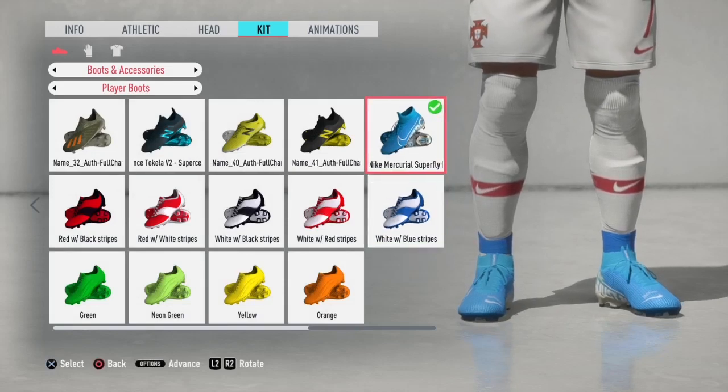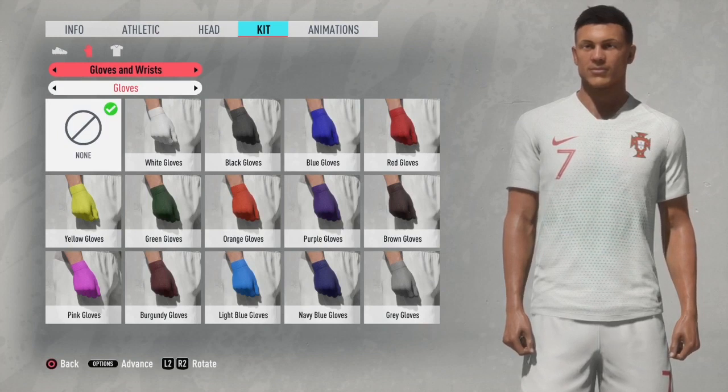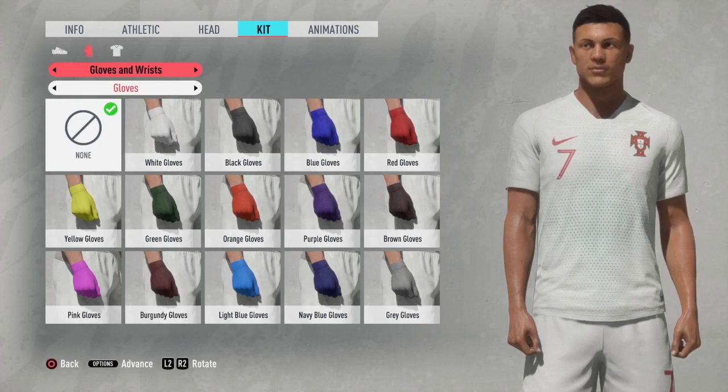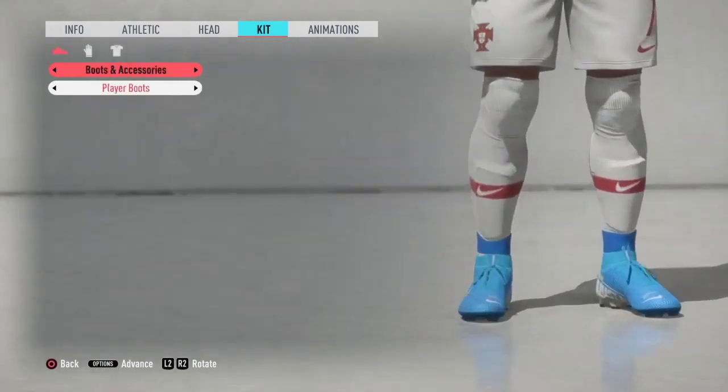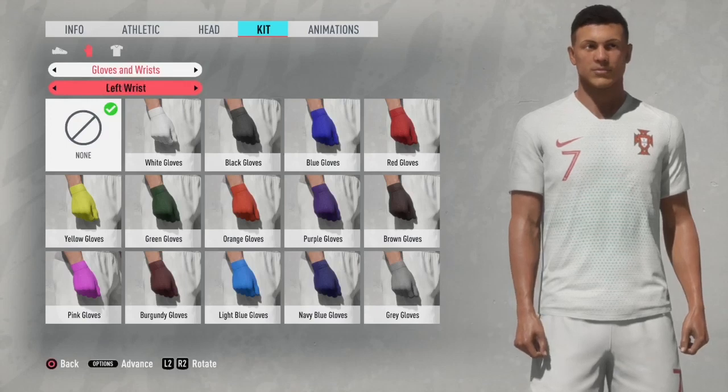And that is it. You can choose your own boots and accessories, choose your own gloves etc. to how you want your character to look inside the game. And that is the Cristiano Ronaldo Pro Club FIFA 20 lookalike.